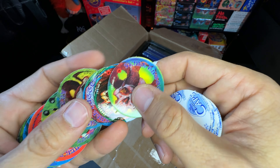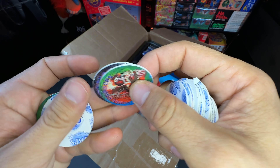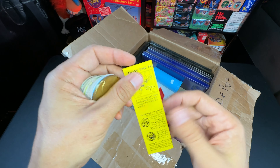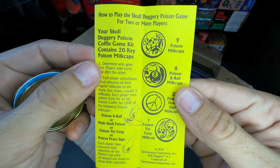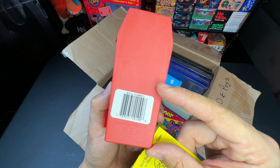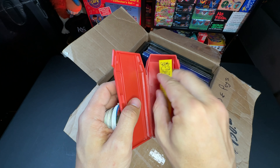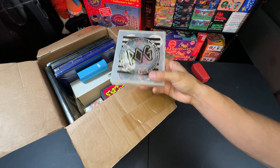We're going to try to collect every single pog from every single set. We got some sealed stuff we'll open one day. There's a yellow sheet in here — it's the rules for how to play Skull Duggery pogs. There's also a Skull Duggery coffin — I thought it was a Crazy Bones coffin but it's actually a Skull Duggery coffin. California kids poison rules from Huntington Beach. I am stoked on that.